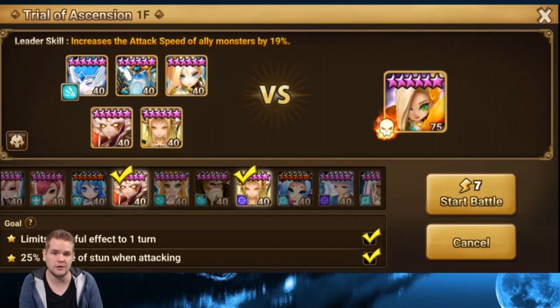Free rune removal is coming up, I think it's the third of January, so I highly recommend leaving TOA Hell until you have that free rune removal. Throw your best vio, despair, damage - whatever sets you're using - on these units, clear it really fast, and be done with it. Just get the 20 stars and you can use this video to check what I used.